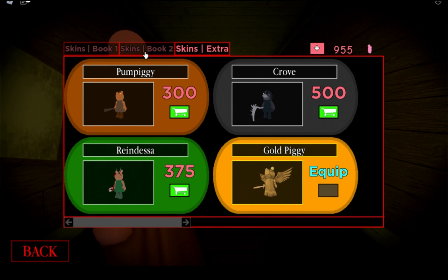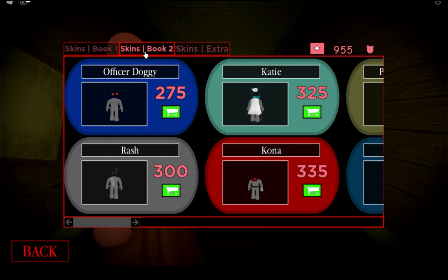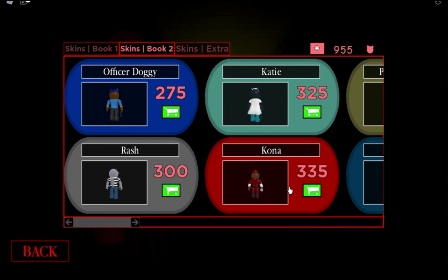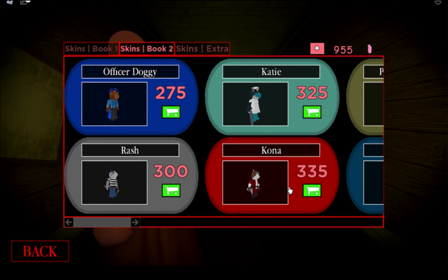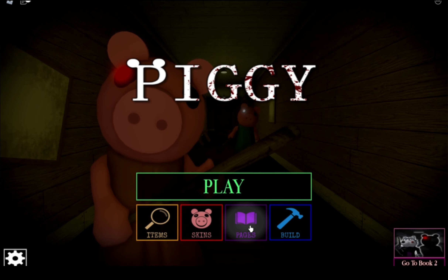Hey guys, what's up, it's Hydra here. In today's video we just got a new skin that we are going to go over — it is Kona. You can see him right here. It looks a little different than what we expected; it has green eyes. It's 335 Piggy Points so it's not too expensive. I do not have it yet but I'm going to buy it and then we'll join a game with it.